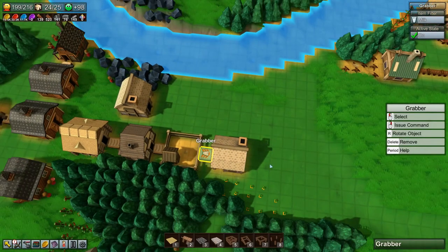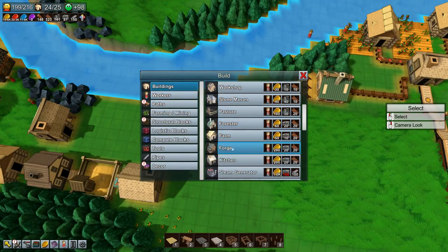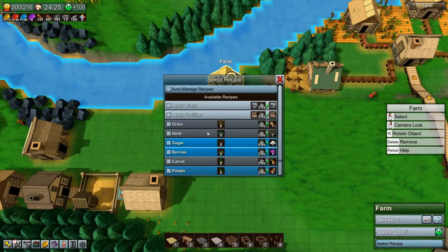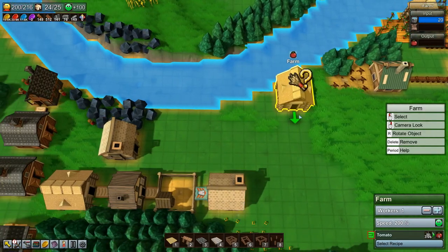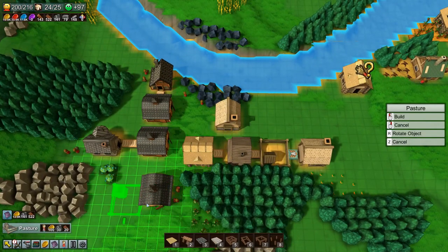We also needed some tomatoes, so we need another farm. We do need another farm so we can build that farm, put it down there, and tell it to make tomatoes. Then we just need to build some... actually how are we going to get — I forgot — all right, never mind all this. Let's just delete it because we need to have a forester.